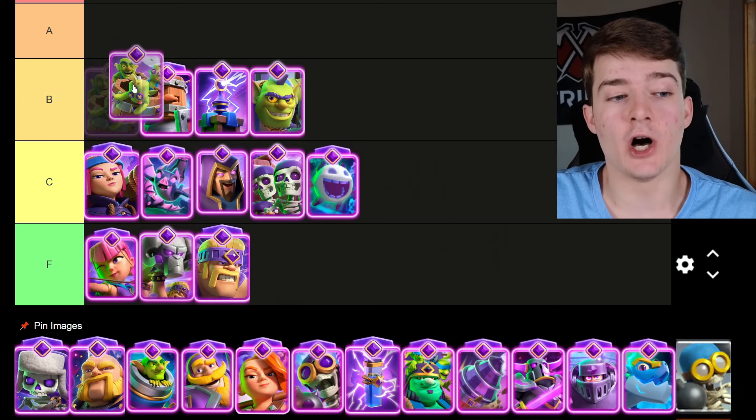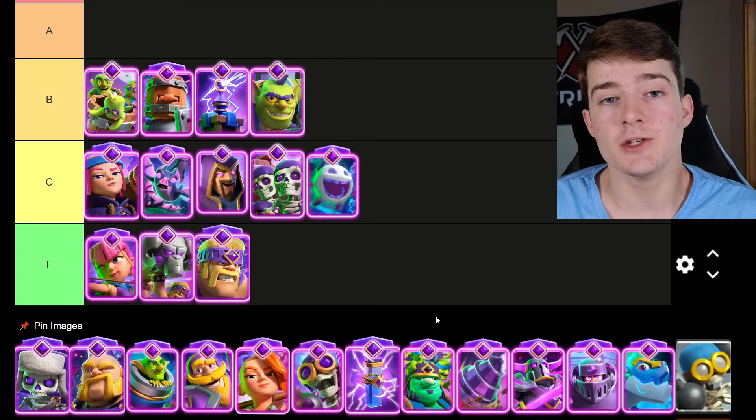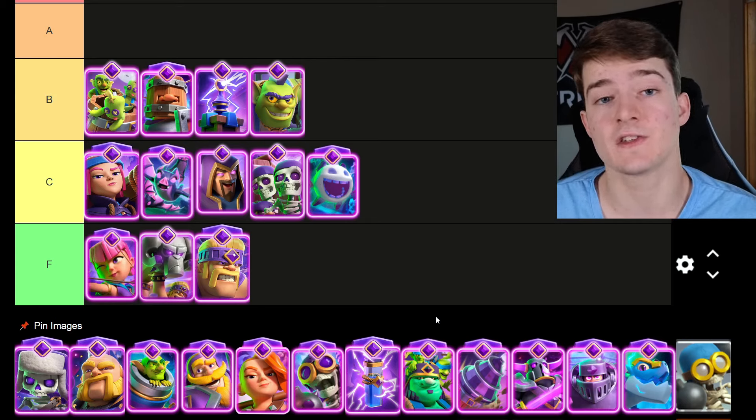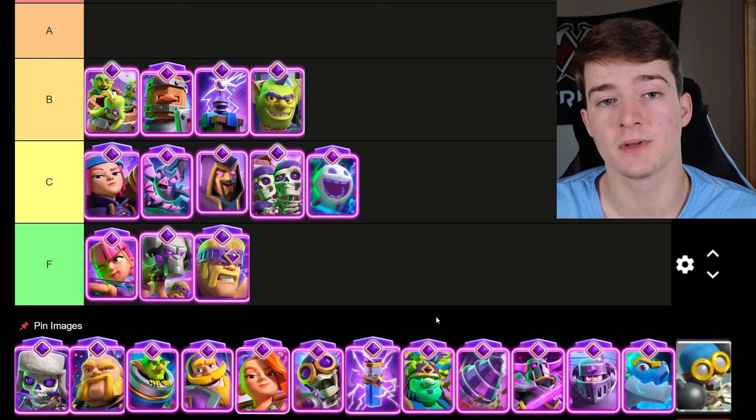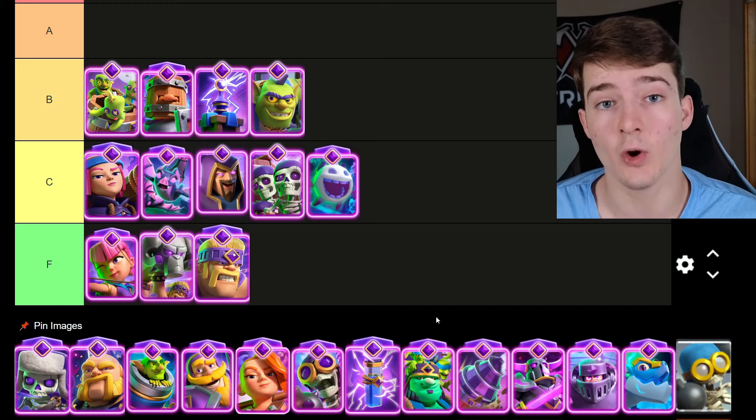The Evolved Goblin Barrel is also going in B tier. People have realized it's actually a pretty good evolution — it used to be considered one of the worst, but people have learned how valuable it is, especially inside of bait decks. And when you're playing against the Cannoneer, the fake Goblins are actually just as valuable as the real ones, and they cannot be ignored.